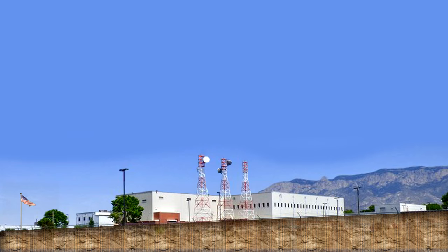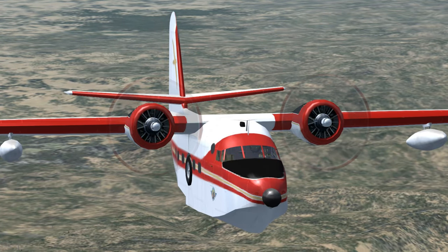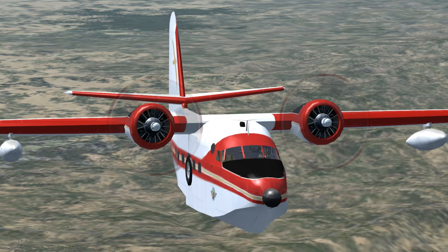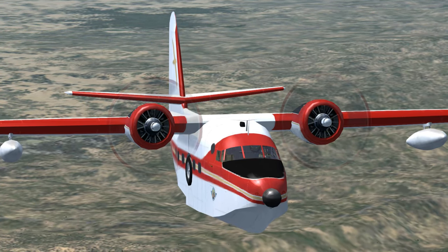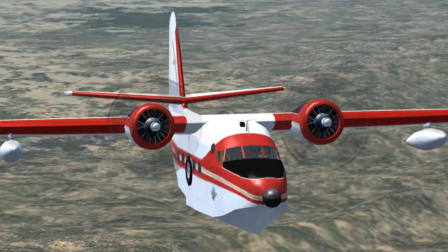Albuquerque Center to Albatross 43 Gulf Tango: Roger, proceed on course. Descend and maintain 7,500. Contact Luke Approach on 118.15. Squawk 1200. Roger, proceed on course, descend and maintain 7,500. Contact Luke Approach on 118.15. Squawk 1200. Albatross 43 Gulf Tango.